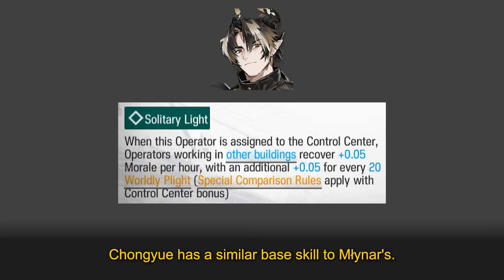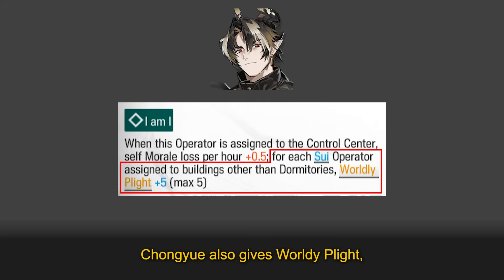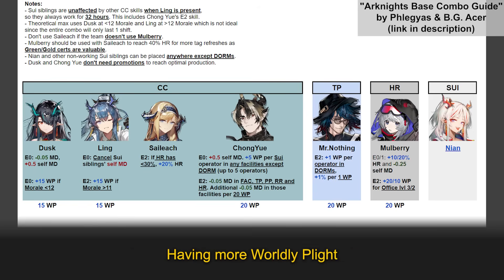You can also use Mwinar with other smiley face-based skills for a stronger morale boost, but this doesn't have a big impact and usually isn't worth doing. It's better to use other control center-based skills that boost production directly, like Amiya and Kal'tsit. Zhongyue has a similar base skill to Mwinar's — he also gives a morale boost to the same facilities, which can benefit your rotations in the same way. Zhongyue also gives Worldly Plight, which synergizes with operators like Mr. Nothing and Mulberry, so try to combo him with these operators if you can. Having more Worldly Plight also makes his morale buff stronger.